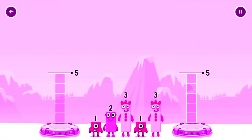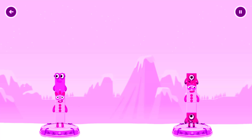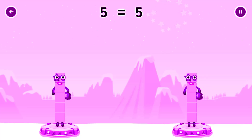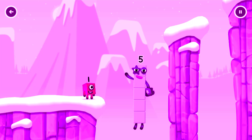Share the number blocks evenly to make two groups of five. Drag the number blocks onto both sides until they have the same number. You cracked it! Three plus two equals five. One plus three plus one equals five. Five equals five. Yes, you got it!